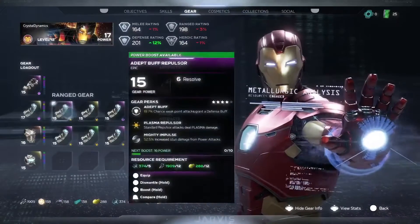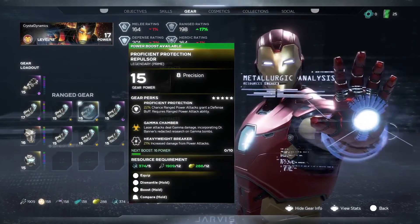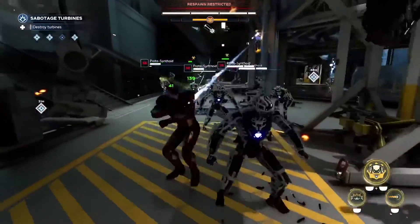Nope, that wasn't a bug. When you have Gamma Gear equipped, it grants a bonus damage modifier and changes the emissive color of your attack. And voila — green lasers.